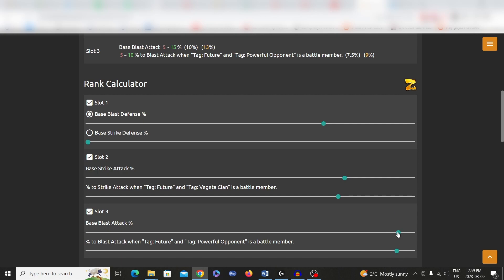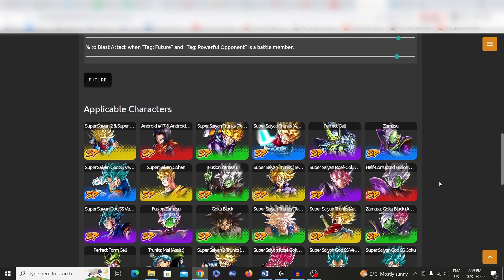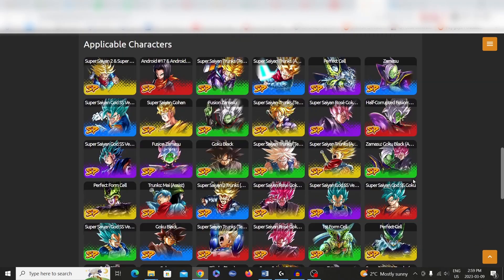Around 14 will be Z rank — but you get the gist of it. This is a good website you can use to see what percentage you need to obtain when ranking up these types of equipment. Now there are other similar equipment that do the same thing, and this is also exclusively obtained from co-op.